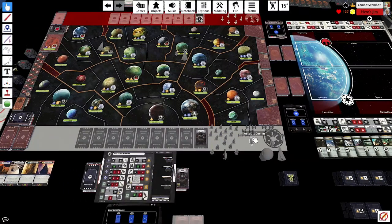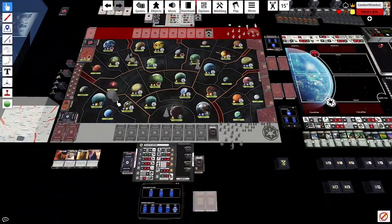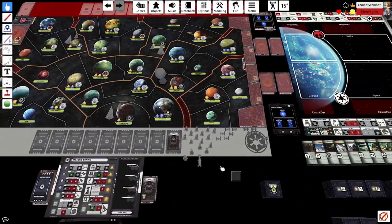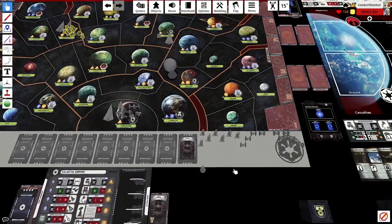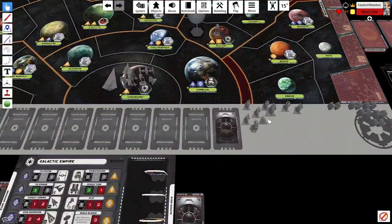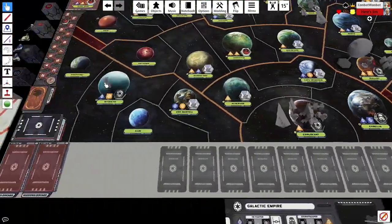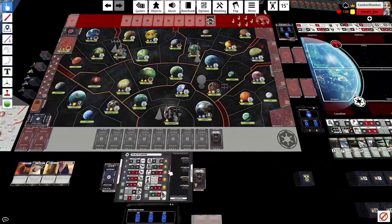Setting up, the main consideration is where to put the Death Star — Selaast, Mygeeto, or Coruscant with a Star Destroyer to Selaast instead. I take a conservative approach and place it next to Naboo. Everything else is standard deployment, giving Jim choices for his Rebel units. I have a vulnerable spot in Mygeeto — a loyal area that produces one — where a yellow AT-AT might be nice.